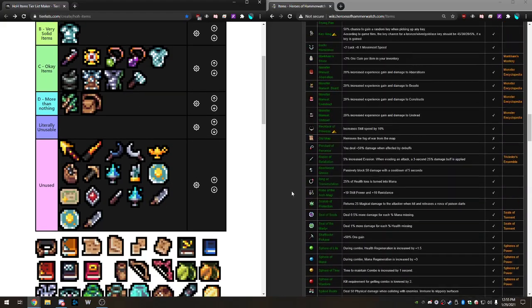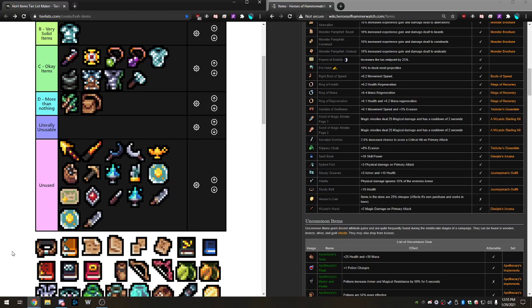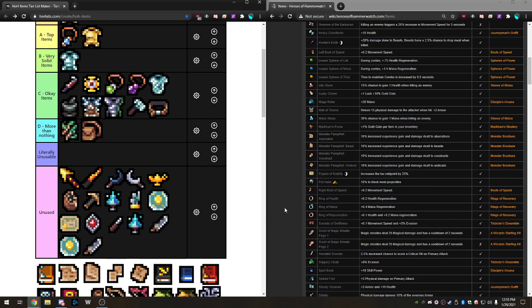Next is a health belt — plus 15 health, goes up to 30 when attuned. It works the same as chainmail and the resistance amulet in that it gives you extra effective health, but this actually protects against both damage types since it increases your total health pool — effective health versus both magic and armor. Another Okay item.